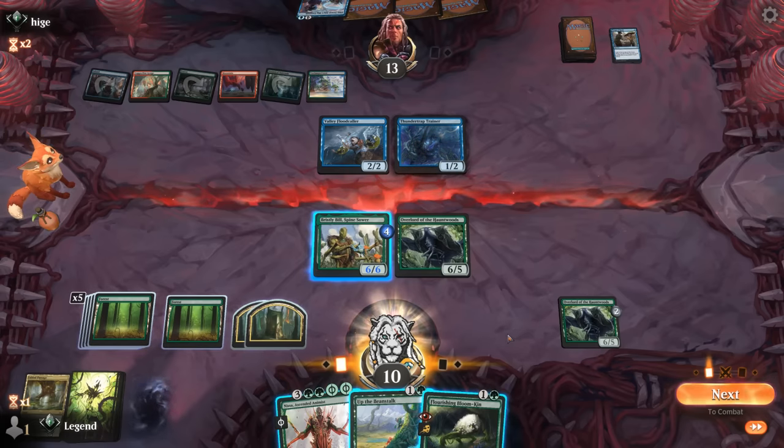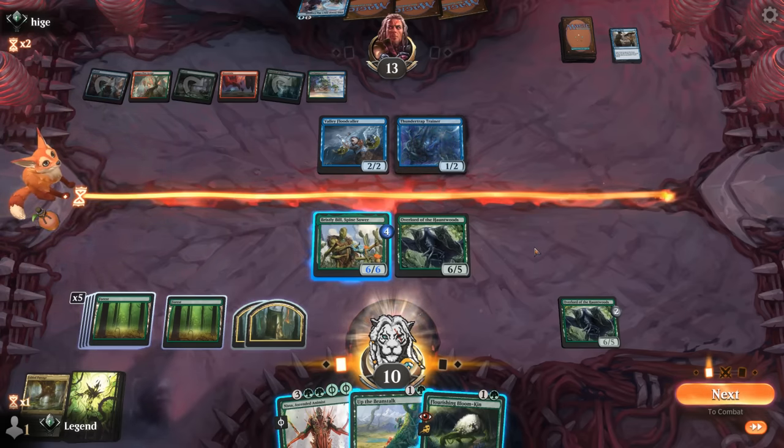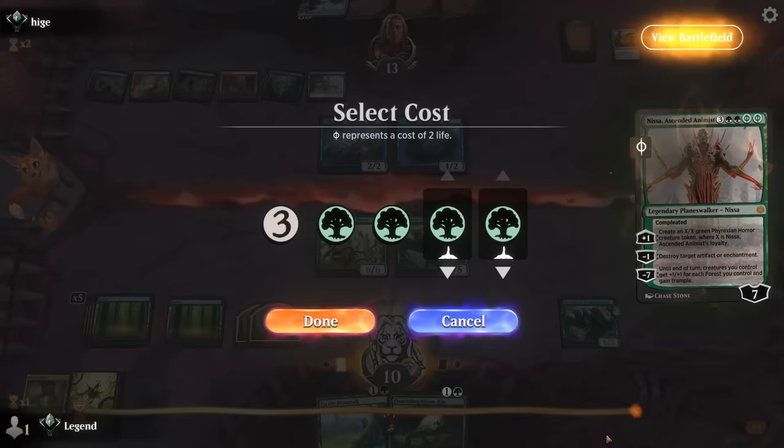I would get +8/+8, so that's fourteen with trample — it's not like they can chomp and then bounce. So if they have to chomp with a Flood Caller, that's a win. I think we go for it.